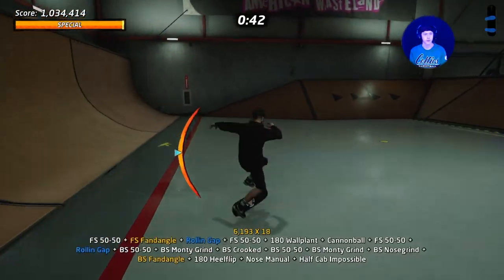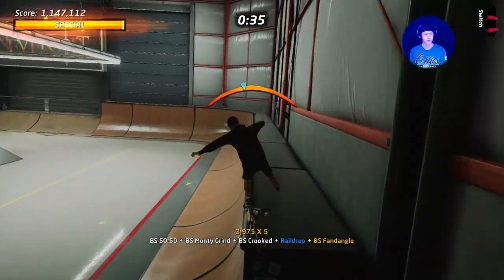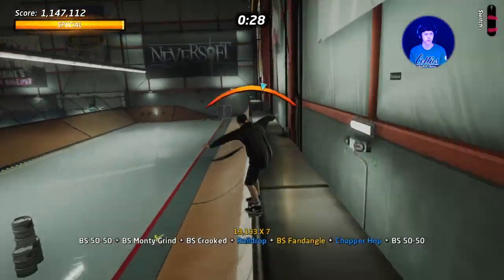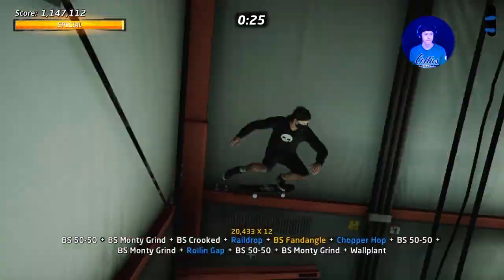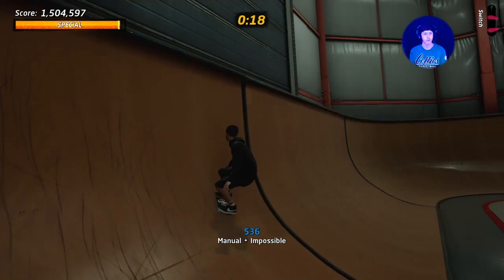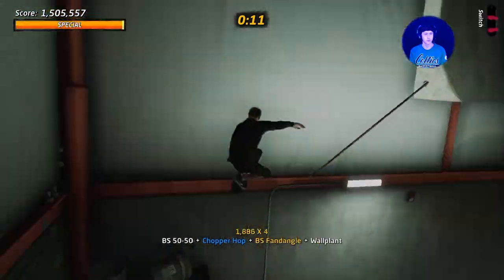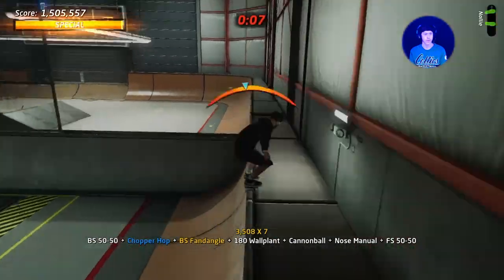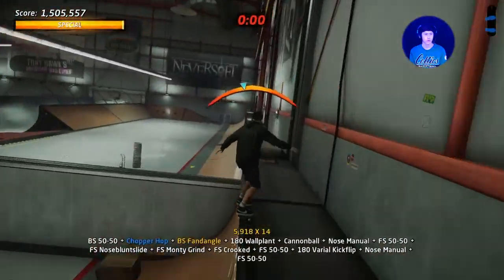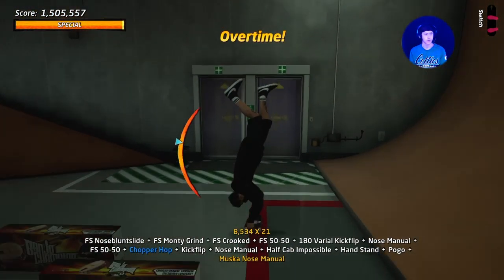I'm trying to mix it up a little bit, throwing some different moves into the combo because that gives you more points. I also learned a tip that if you're in switch it gives you more points for some reason, so sometimes I'll transfer to switch. In real life, switch is like riding goofy — I skate with my left foot forward, so if I put my right foot forward that'd be switch. But in this game you can go switch or just regular.